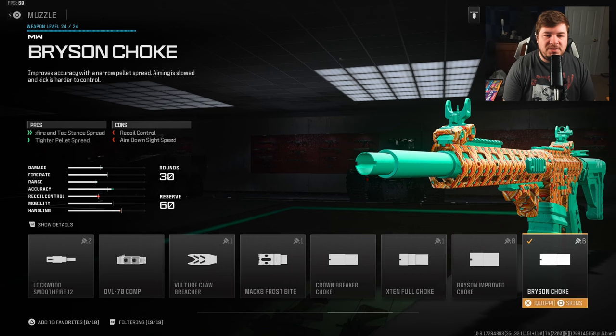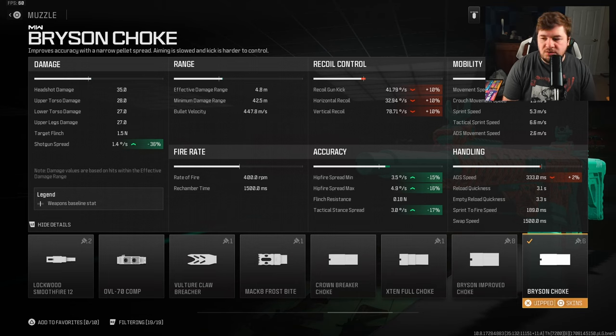For a muzzle, I have the Bryson Choke, and it's the same reason I chose the underbarrel — to tighten up the spread with hip fire and tac stance. It gives 15% to hip fire spread, 16% to hip fire spread max, and 17% to tactical stance spread. Between those two attachments, that's really what's making this weapon have the tightest spread possible.